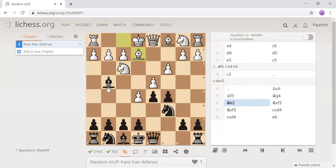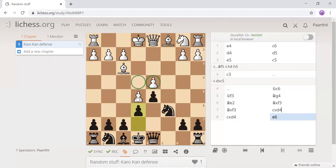Now bishop e2, captures, captures, captures, captures, and then pawn e6 stopping it. These two pawns are both being attacked and both defended, but this stops the pawn from advancing. In the center, we already have the pawns attacked and both defended by the queen.